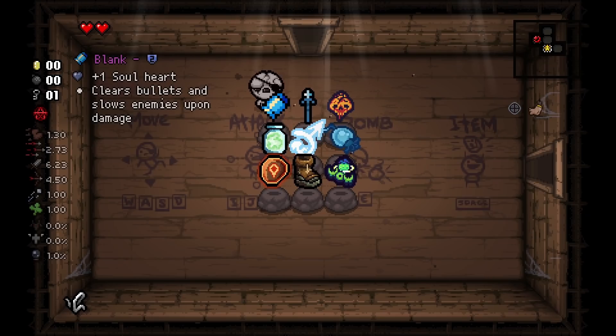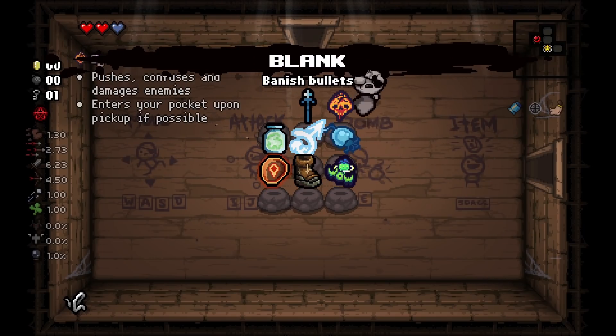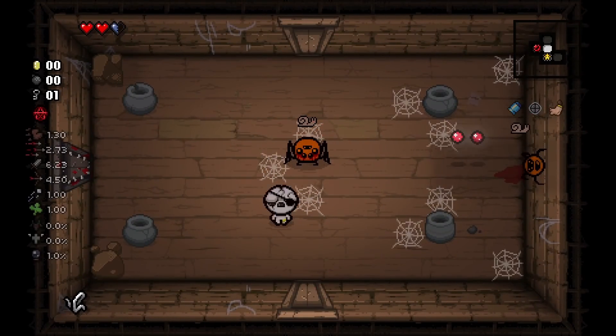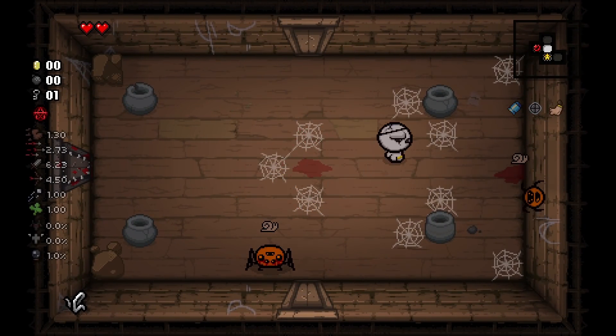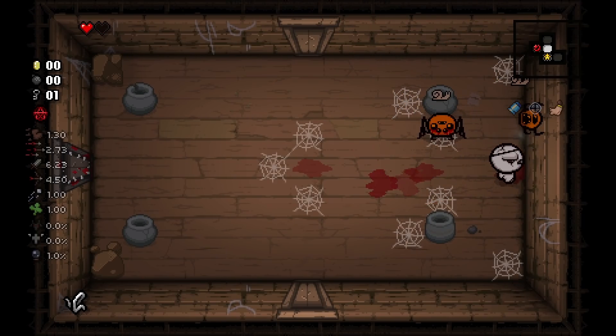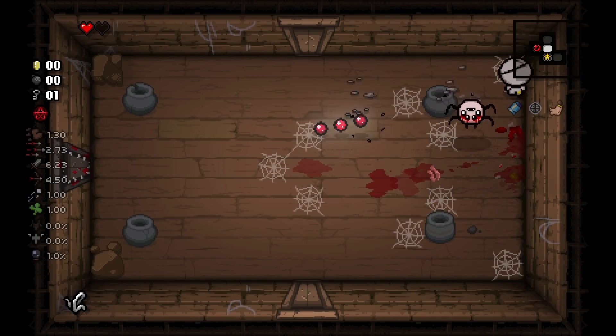The first item we're going to be looking over is Blank. Blank is pretty cool — it's a reference to Enter the Gungeon, and I love Enter the Gungeon. Basically, it gives you a soul heart, and when you take damage, it clears the bullets on screen as well as slows everything in the room.